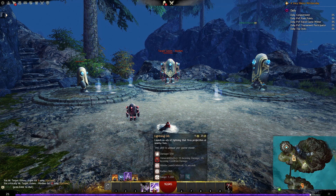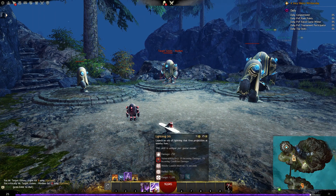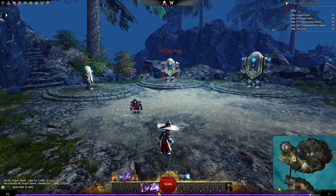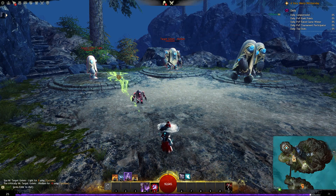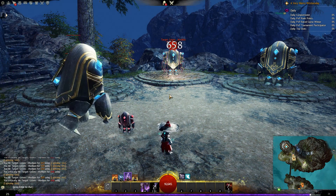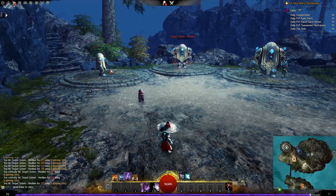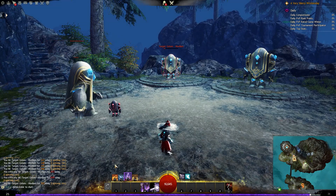Our number five skill in air attunement is Lightning Orb, which has a 25 second cooldown. You launch an orb of lightning that fires projectiles at nearby foes in a radius of 360, dealing damage and applying vulnerability. If you direct it towards a group of enemies, it shoots projectiles at everything on the side and in the middle, doing damage as well as putting vulnerability on them so they take extra damage from all sources.